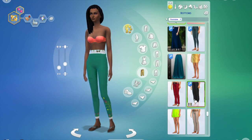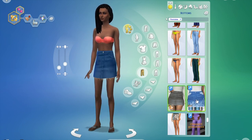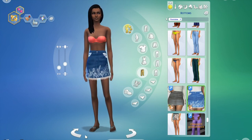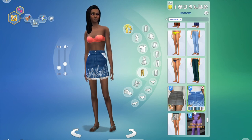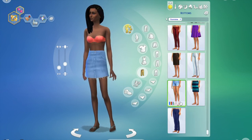We have this skirt — number 45 — and it has the lace at the bottom and these embroidered or hand-drawn looking white lacy elements on it. I just love that. I loved the picture and I think the execution is so nice.